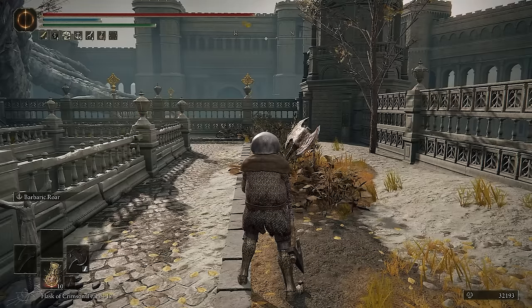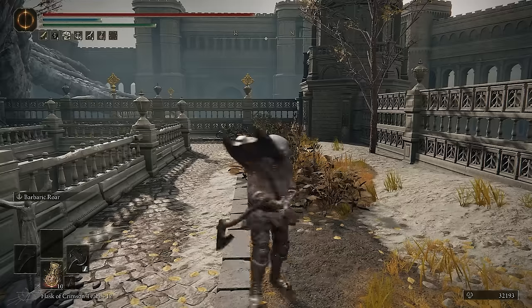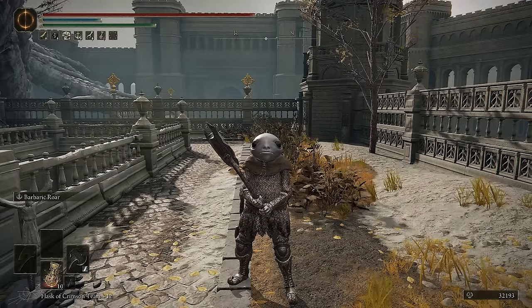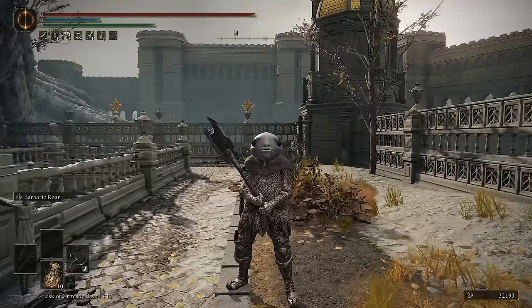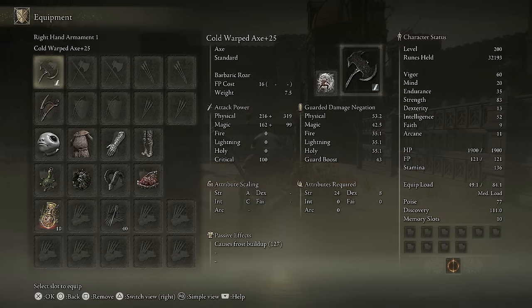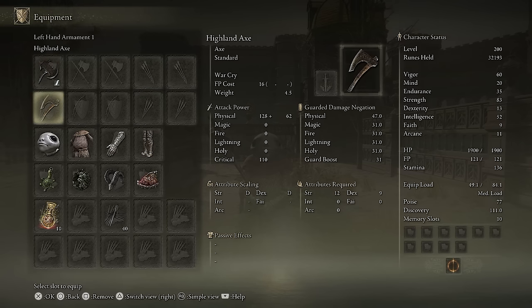Sometimes you just need a frog to bring the frost. I do not know what this intro is. Hi everyone, I'm Lost, and today we're using the Frost Frog. This frog has a very powerful weapon, the Cold Warped Axe. What's so beautiful about the Warped Axe is that it is actually classified as a Great Axe as far as buildup is concerned. We do 127 buildup on this, which is more than your ordinary axe.